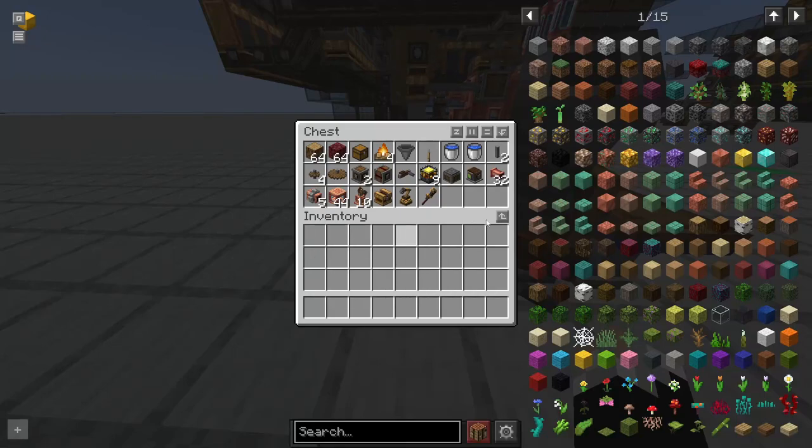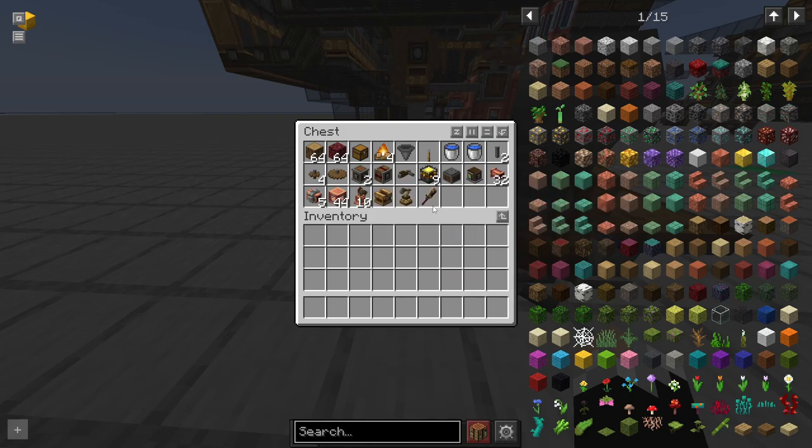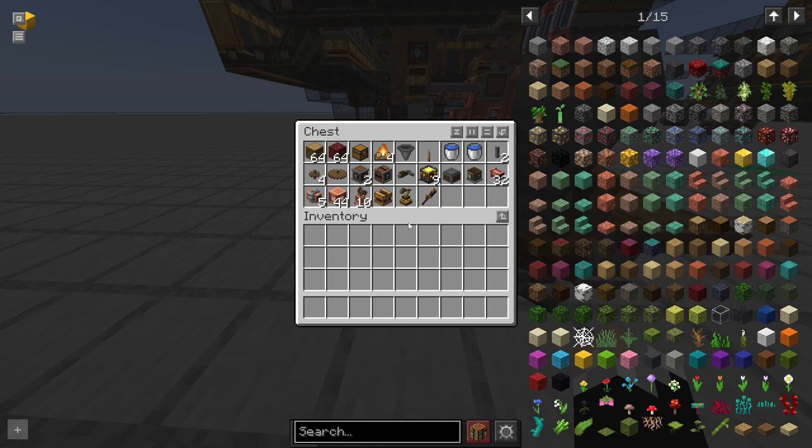To get started, you're going to be needing these materials. You don't need two water buckets, you just need some water sources and you'll be good to go. Netherrack is optional — it's just for scaffolding to get around your build. The oak logs are for fuel powering the blaze burners, and you can use your own fuel. There are some expensive parts as well: a rotation speed control, a mechanical arm, and a wrench will be useful.